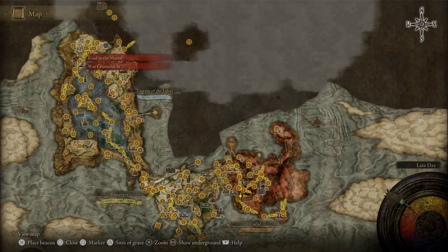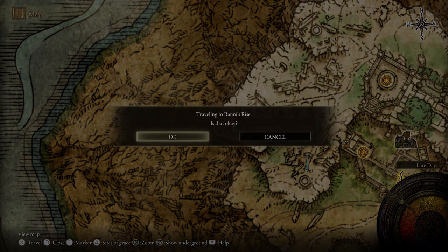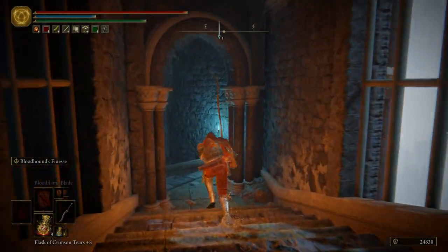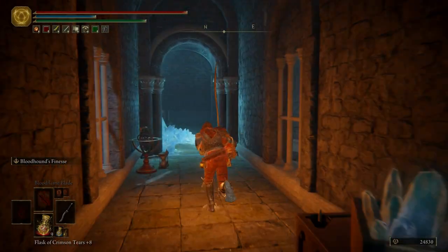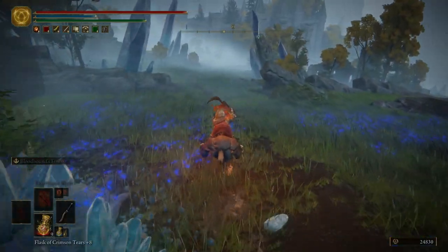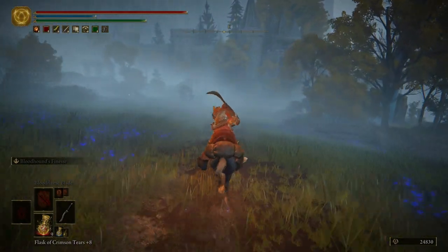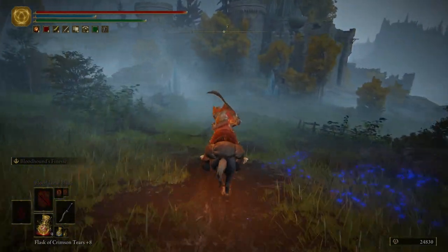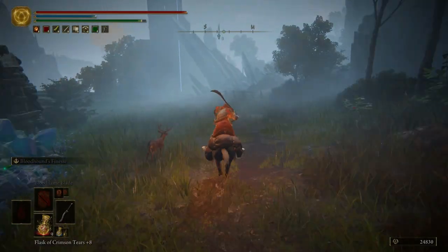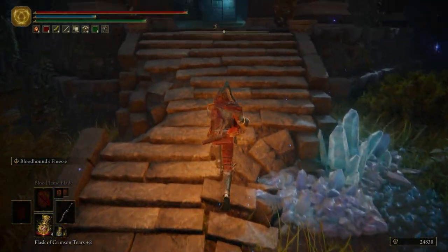We're going to go back over to Ranni's Rise and actually put a marker down first, that way we know where Seluvis is. I'm going to exit out the archway here, hop on Torrent, and then we're going to follow the path down until we get to the fork in the road and veer off to the right. So here's the fork — head to the path to the right, and then we're going to talk to Seluvis.